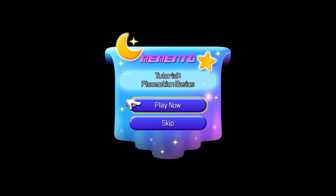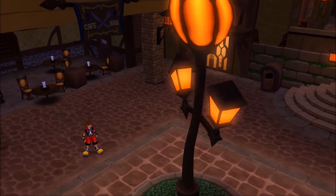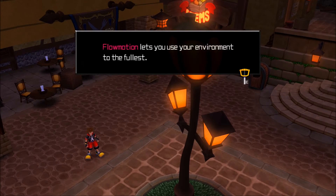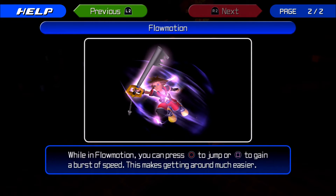Tutorial — Flow Motion basics. Flow Motion. That's a word you just made up. Slide into a wall or pole and you'll enter Flow Motion. On Flow Motion you can press circle to jump or square to gain a burst of speed. Different music, that makes it easier. Whoa! Well, that was kind of cool. Nice. Interesting. That looks fun.